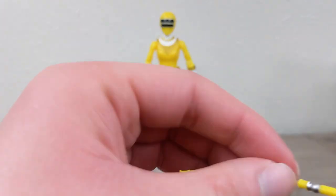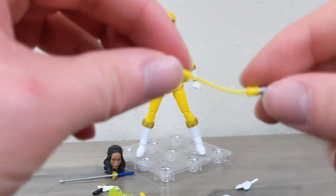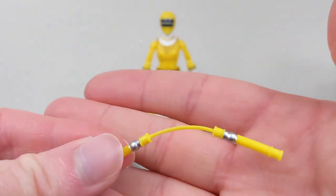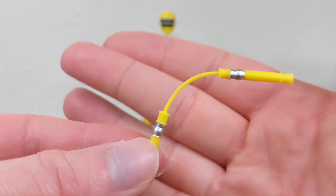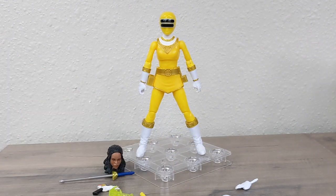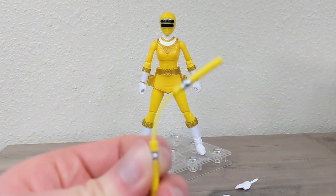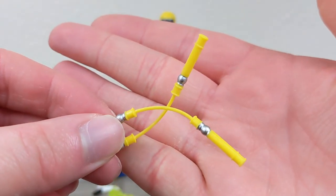Of course you get her nunchuck weapons, which you can kind of pose a little bit. You can stretch it out or have her hold them. On the box render you can see silver or gray on the chain part between the two, but that's not present on the actual figures. You do get two of them though — one for each hand — which is nice.